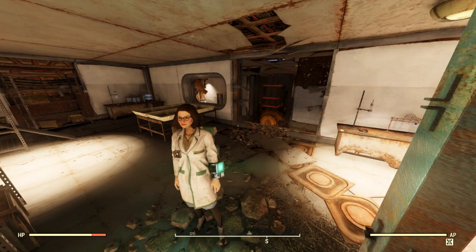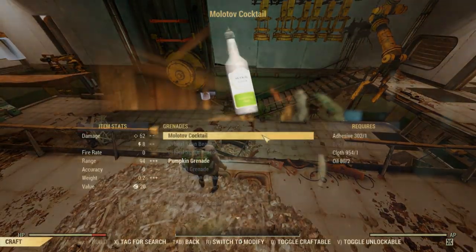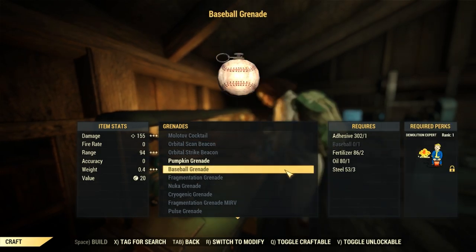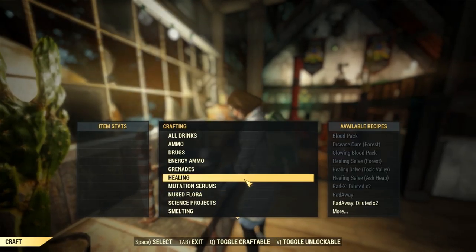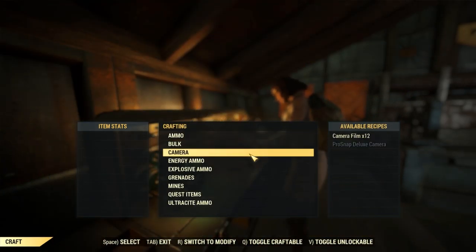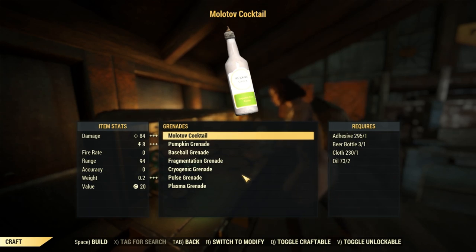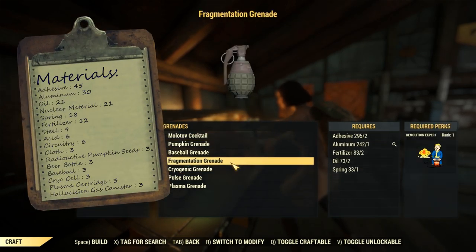After that, we need to craft some grenades. Let's start off with the ones that you don't need plans for. Molotov Cocktails, Frag Grenades, Baseball Grenades, and Hallucigen Gas Grenades don't need a plan to learn how to make them. All you need is a Tinker's Workbench, Demolition Perk Card Rank 1 for a few, and the ingredients. I went ahead and compiled a list of all the items we're going to need to make our required three of each grenade.